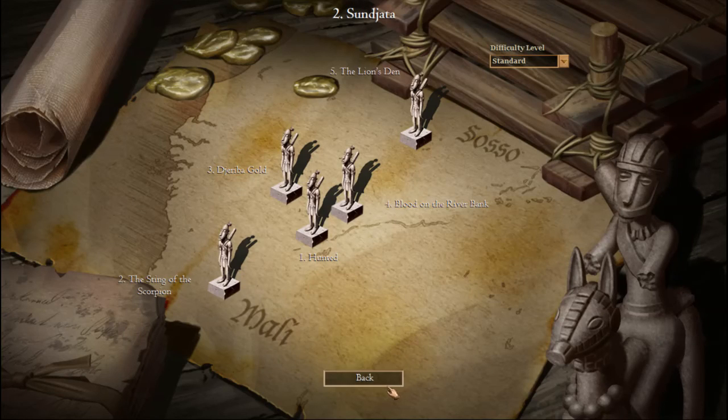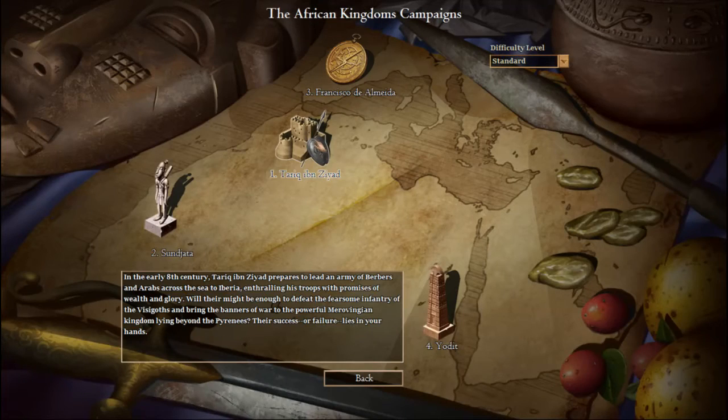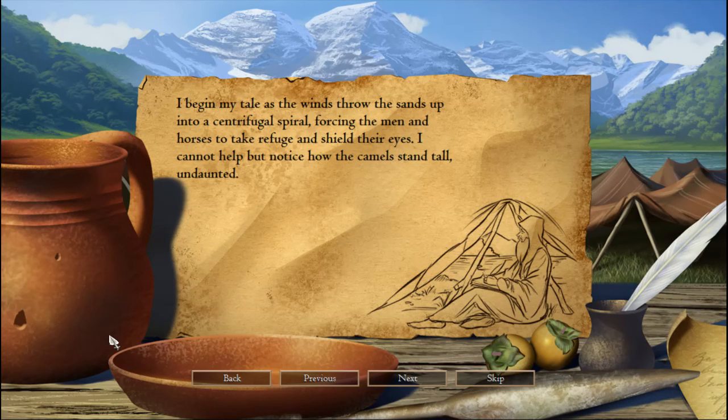We got four new civilizations, four new campaigns, new generic units and technologies, a new sudden death game mode, a lot of new special real world and random maps, improved AI, ten new terrains, new scenario editor objects, spectator mode, and Twitch TV streaming integration.